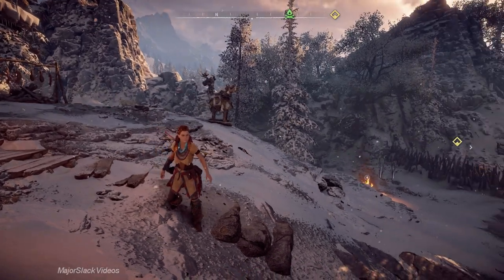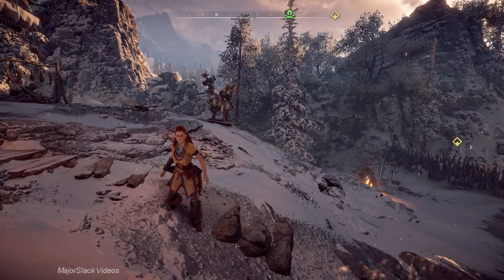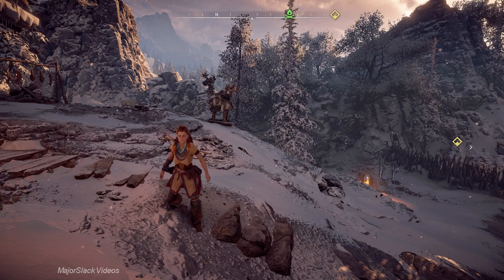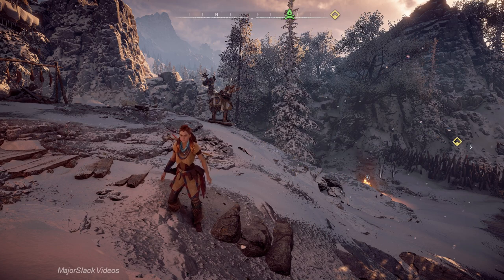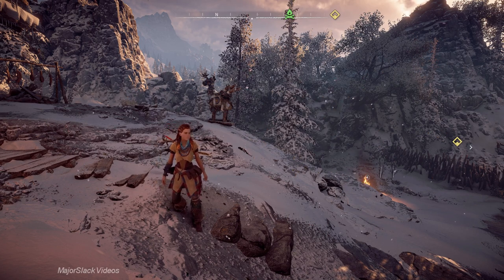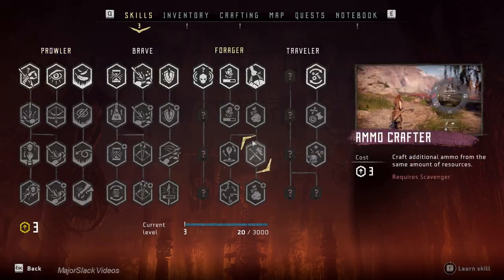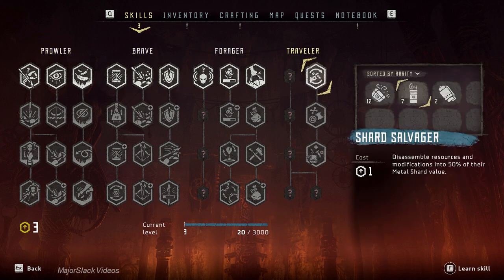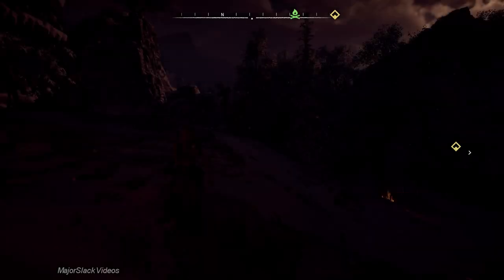There is a reason why the official Horizon Zero Dawn game guide is 831 pages long — it's because there is so much to cover. I could easily do a 10-hour video explaining all the game mechanics, but you don't want that. So this video is going to be primarily about field testing skills. We have three skill points to spend, and that's what this video is all about.